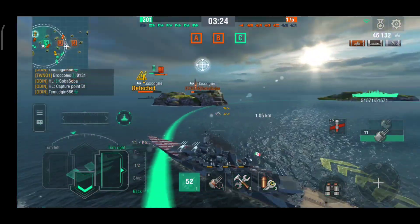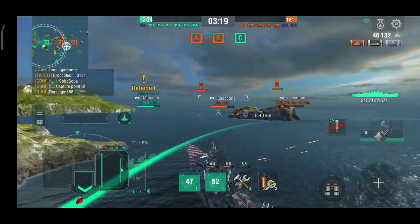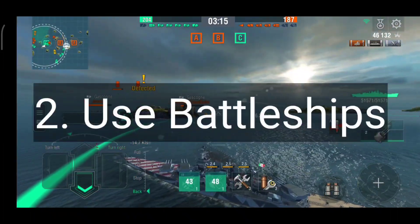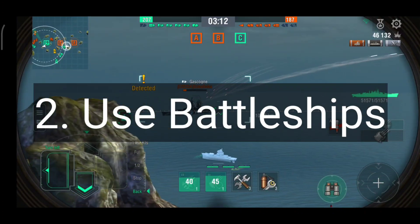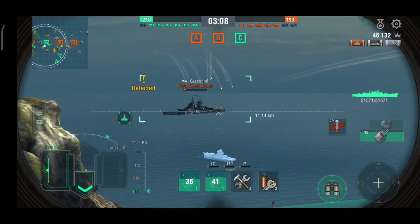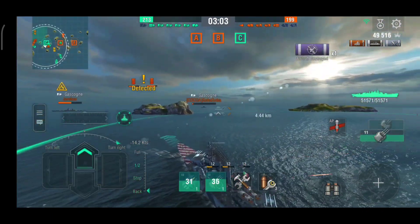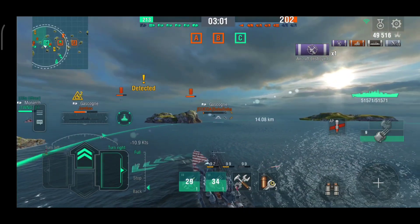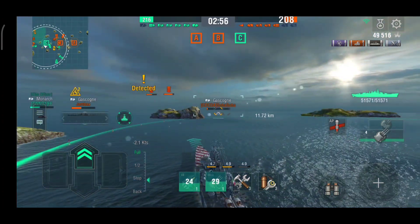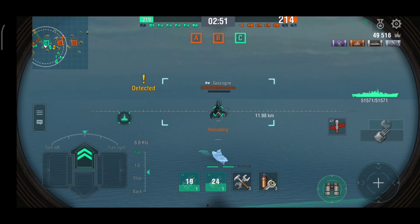Now, you may ask, what are some ways to get more damage? This brings us to tip number two, which is to use battleships. While I am aware that some of you may disagree — I'm not saying that cruisers, carriers, destroyers and such can't get high damage — just that personally, I feel it is easiest to get high damage using a battleship, as you can see in my Roma videos.